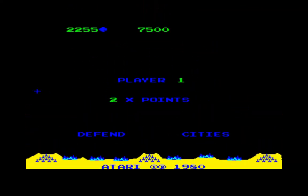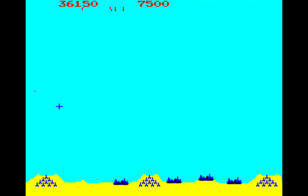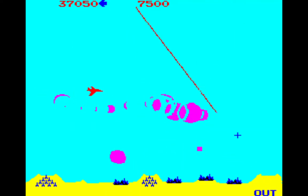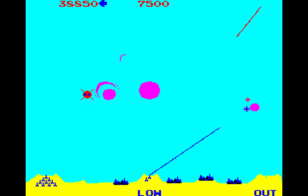Level three also begins the multiplication of scores. The first two levels are one times the base scores. Once you reach level three, scores will be two times the base scores, and the multiplier increases every two levels until level 11, which is six times the base scores. Once you reach the six times multiplier, all future levels are scored at six times, until levels 255 and 256 which are covered later.